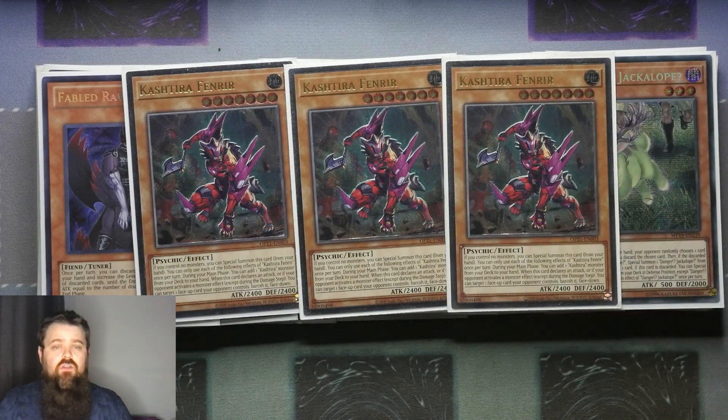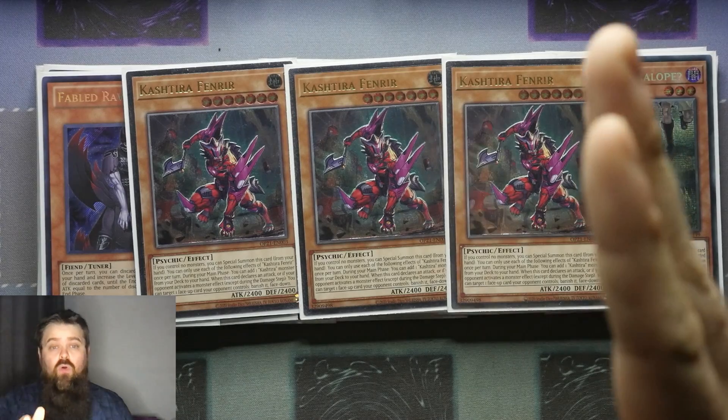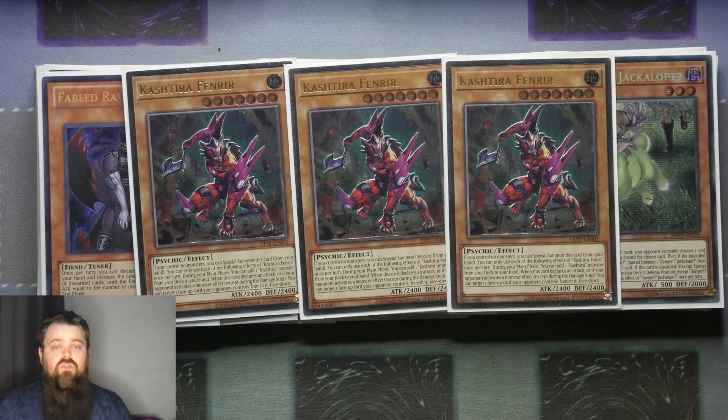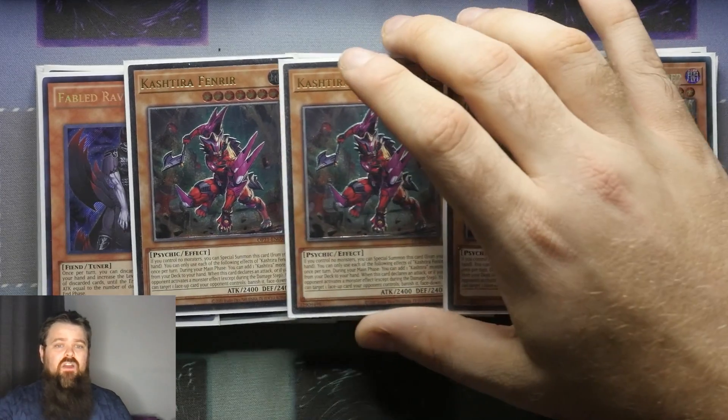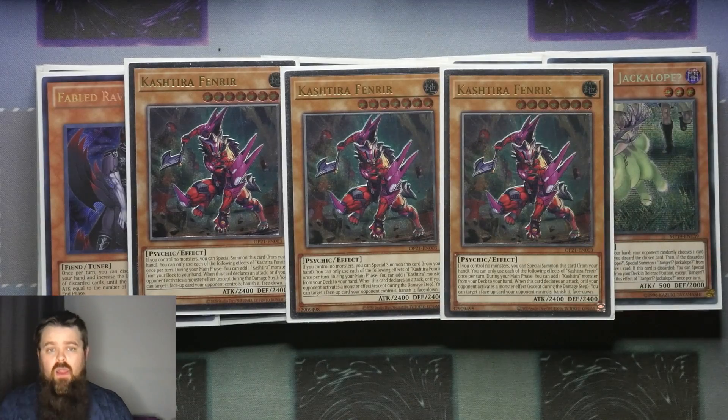There's a lot of flexibility in the deck depending on whether you want to play pure Danger or be a bit experimental. Fenrir is really good right now — they're like £13 for an Ultra if you look in the right place.